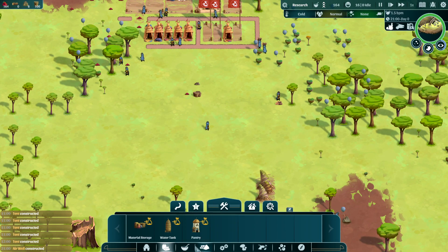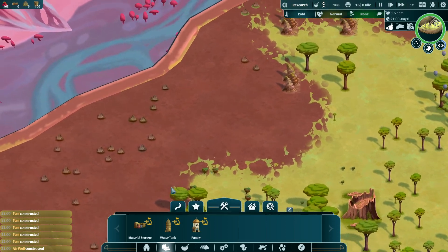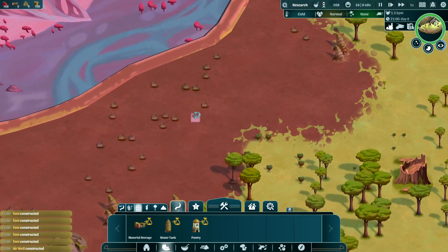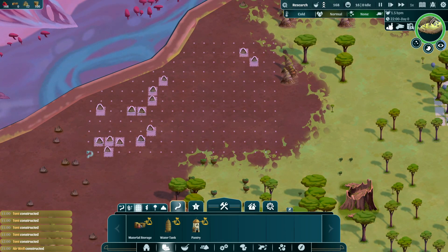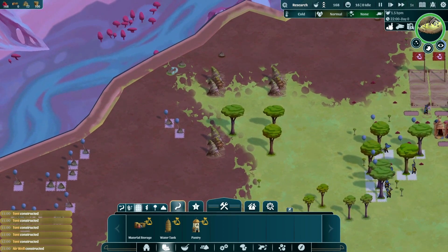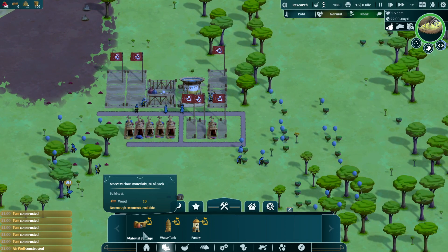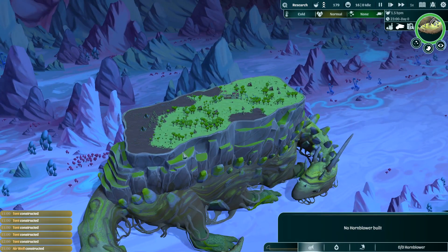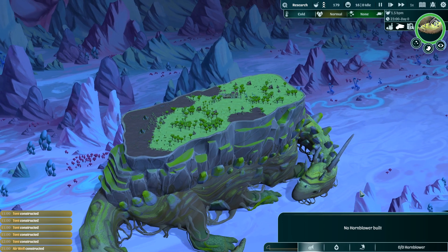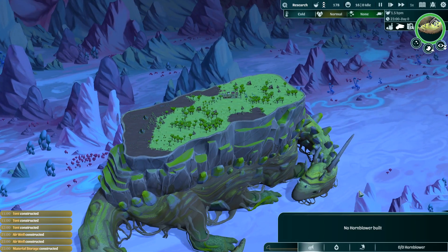We'll do some harvesting from those berries. We'll also need to make ourselves a research building very shortly so we can learn more about how we get stuff done. I think I need more rock though. Is there a storm or something going on - I hear that? That scared me a little bit. Okay so they're gonna start getting all that done as much as they possibly can. Nightfall is here - is the Ombu still sleeping? No hornblower built yet. We can tell him to run if I'm not mistaken.